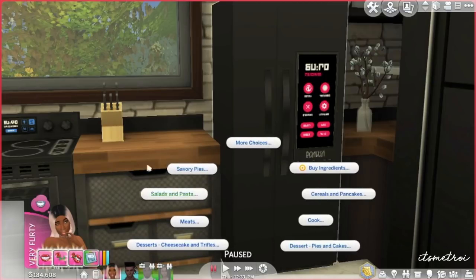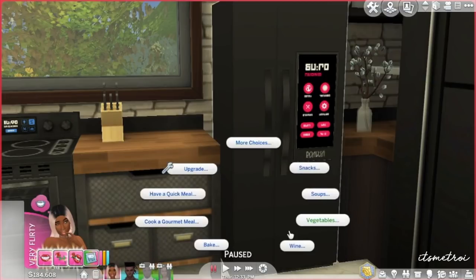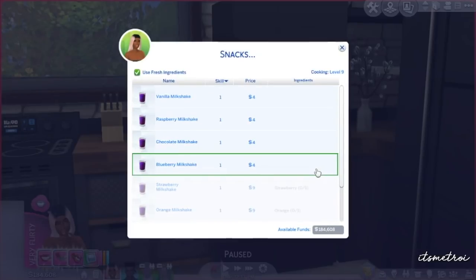I only downloaded the wine and a smoothie because it's a lot. When you download this stuff you actually have to download the ingredients that you need — every ingredient. The recipe process is just a lot, but let's go ahead and have Grace make a smoothie.